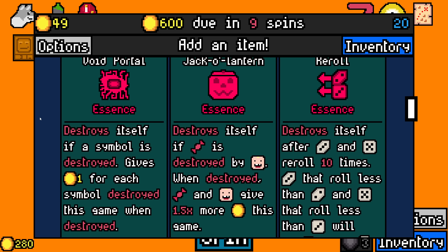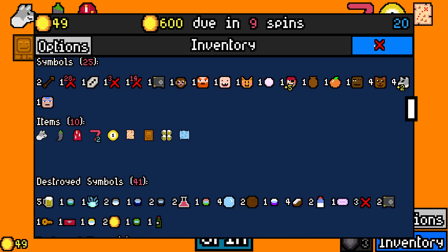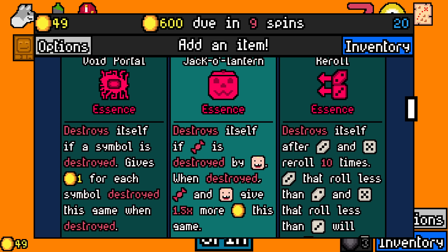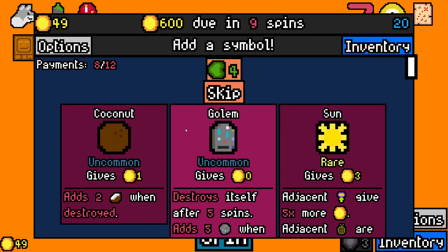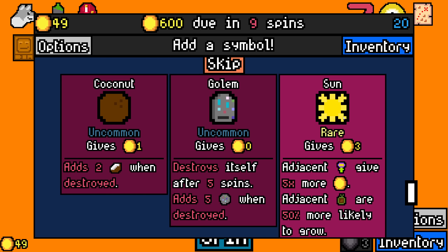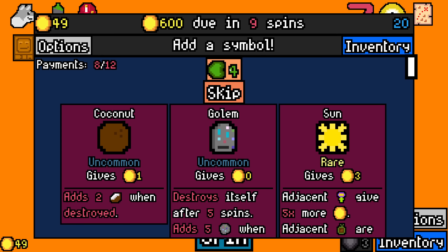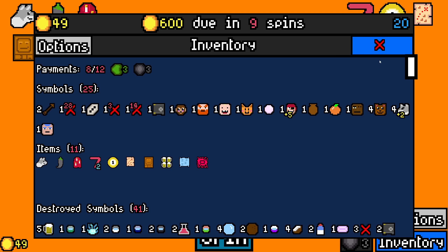What have you got for me? Destroys itself if a symbol is destroyed, gives one for each symbol destroyed this game when destroyed. We haven't destroyed that much. 41 — that's not a bad payout. Not doing that, and not doing that either. I guess I do take Void Portal essence. You do nothing, but I think we're guaranteed a rare here, so I will. Can't use that. I can take orange.